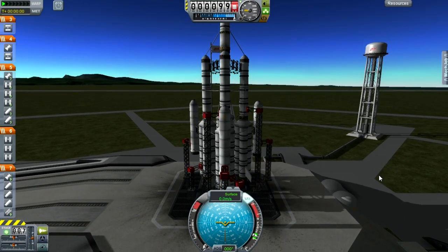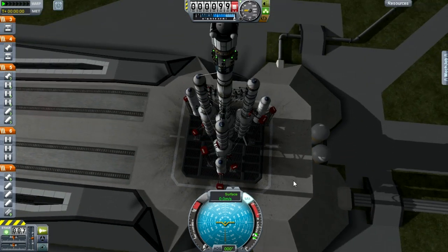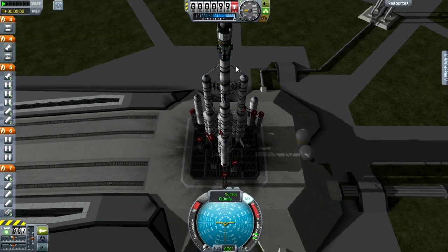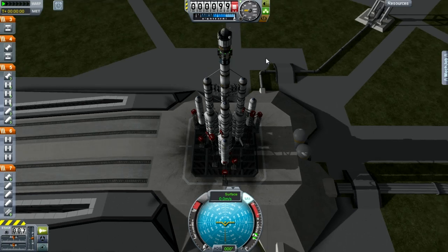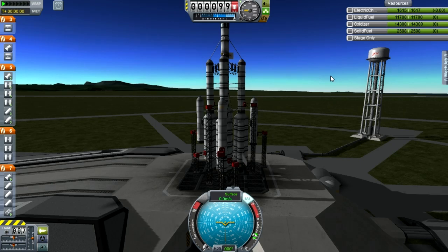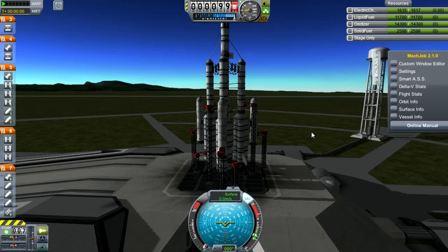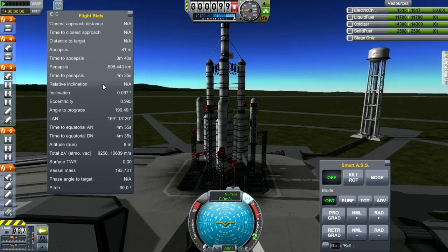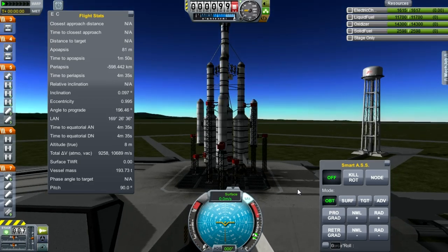It bears a strong resemblance to the Mark 2 until you look up at the capsule end. Gone are the lander legs and landing engines. The capsule has been replaced with a Stayputnik probe that has three antennas, two material bay observation units, and one material bay. I would add more science instruments if I had them, but that's what we've got.